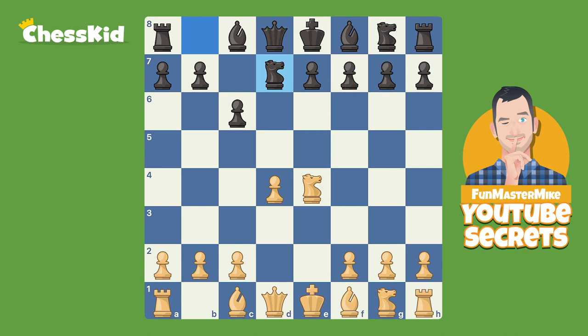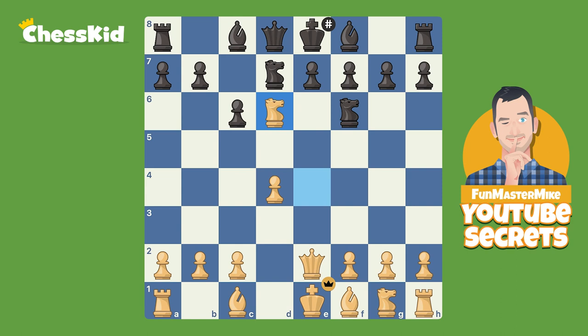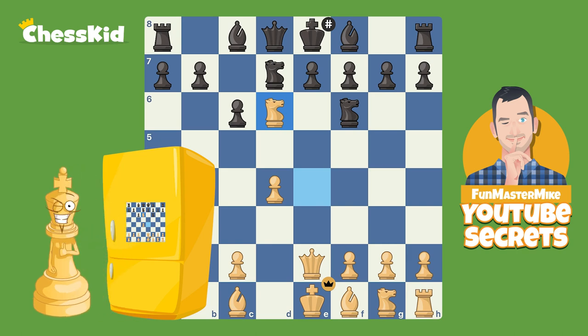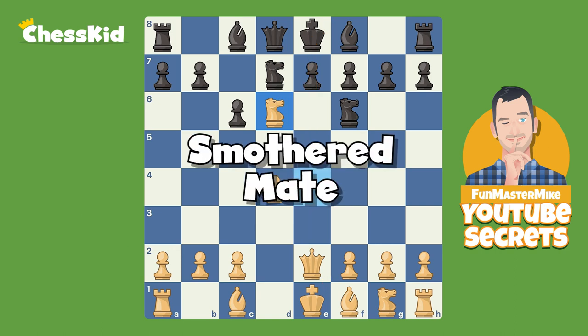This is a very common opening. If you're white and you want to be a little bit cheeky and go for a smothered mate, you can play queen e2. And here is the trap: if black continues on his merry way and plays the knight on g to f6, boom — knight b6. And it is a quite embarrassing mate. If you're white, you're going to put this on your refrigerator and show it to all your friends. The pawn cannot take because it is pinned by the queen. Therefore, it is a smothered checkmate. And d6 is a pretty common square.